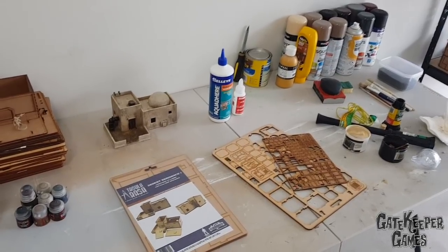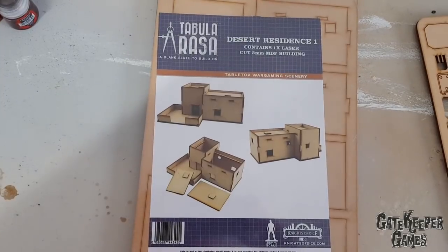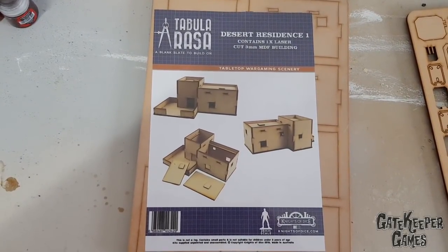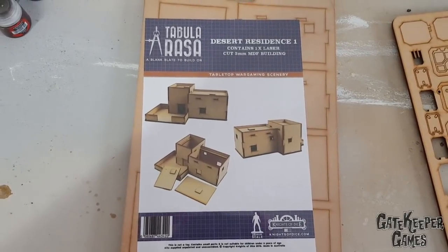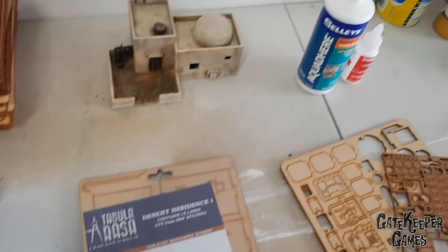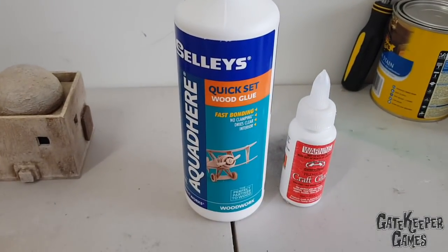Let's have a look at everything you need to make your Star Wars building. To start off, this is Desert Residence 1 that we'll be making from the Tabula Rasa range - a blank slate to build on. These are nice simple buildings that you can do whatever you want with and they're priced to match. First, the glue - I'm using a quick-set wood glue from a craft store or maybe Bunnings.